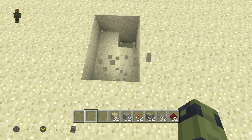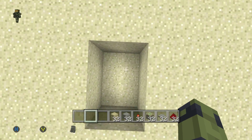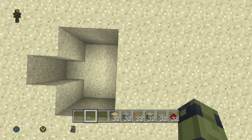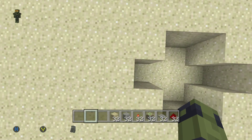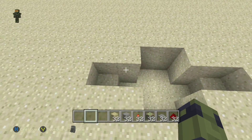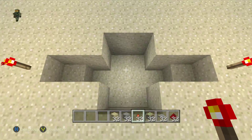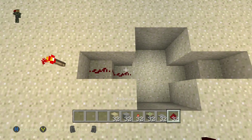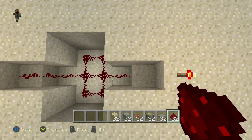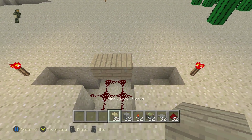First thing you want to do is build down two, or break down two, on a two by three little hole. Then you want to build down two on each side — something like that — then build down one on each side after that. After that you want to put redstone torches right here and right here at the ends of the holes. Put your wiring in everywhere. May look really cool, and then you want to put your floor in.